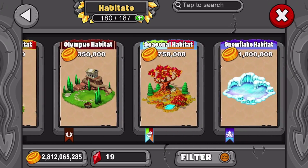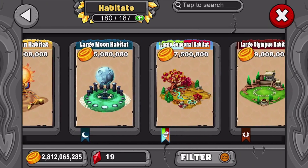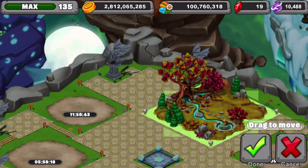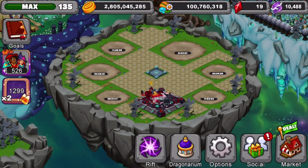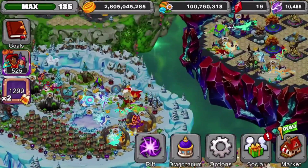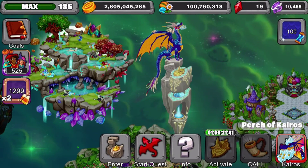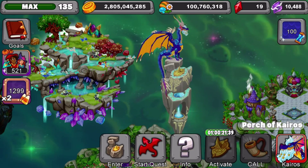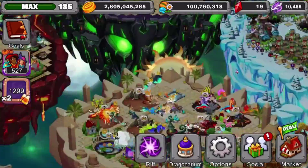I'm going to grab a seasonal habitat just in case they release any seasonal dragons — it's weird they haven't released one in a long time. That looks pretty good. We'll activate this and it'll turn out really nice. Kairos is being lazy though, so we won't have this island finished today.